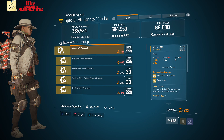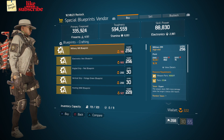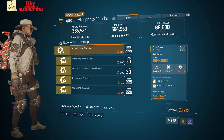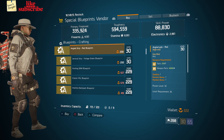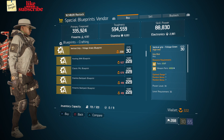Still at the Base of Operations, head over to the Special Blueprints vendor — we got a Military M9 Blueprint with a gear score of 256, an Electronic Vest Blueprint with a gear score of 256, an Angle Grip Red Blueprint at power level 34, and a Vertical Grip Polish Green Blueprint at power level 34.